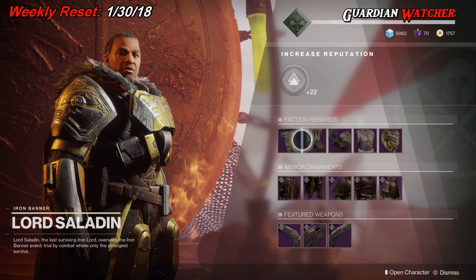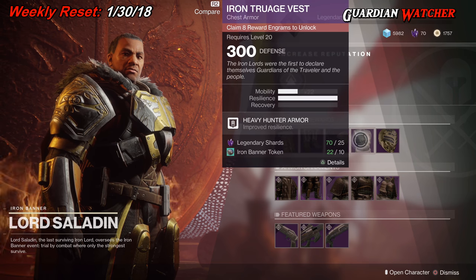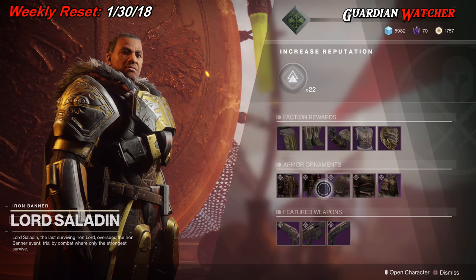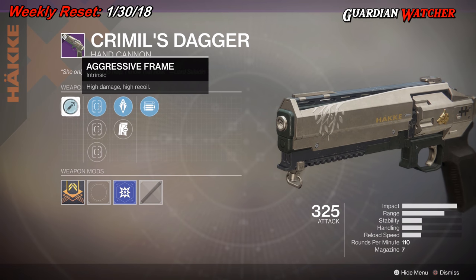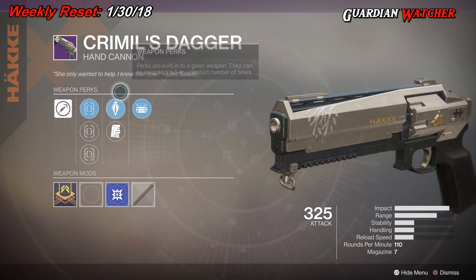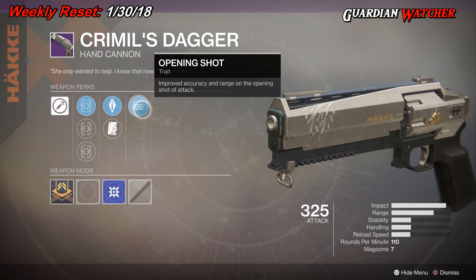We are at Lord Saladin and we're going to see what he has for the Iron Banner this week. You can get these rewards by claiming a specific amount of reward engrams — you need to level up your Iron Banner. As for weapons, we have the Criminal's Dagger, which is a hand cannon. It has Aggressive Frame, Truesight HCS, Crossfire HCS, Steady Hand HCS, Armor Piercing Rounds, Drop Mag, and Open Shot.